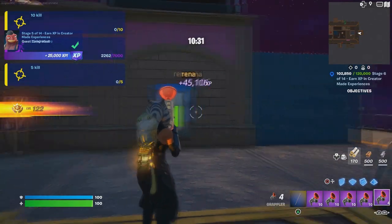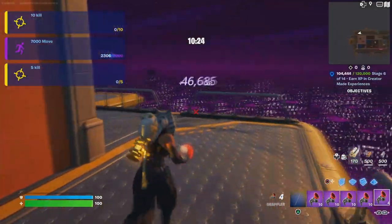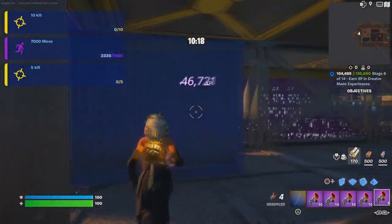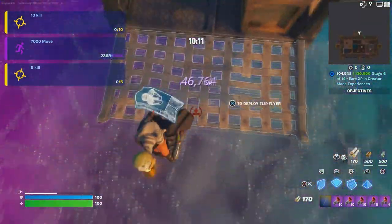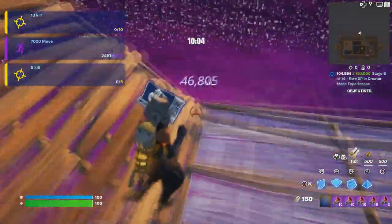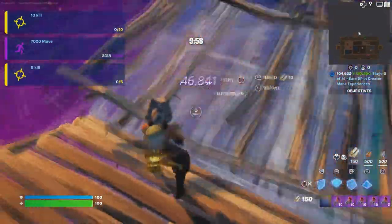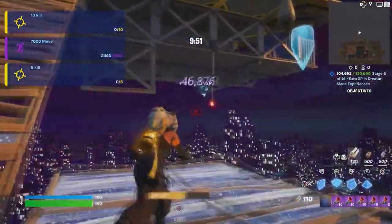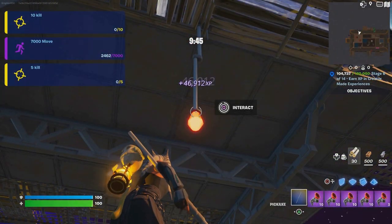Take advantage of this right now. Walk down the stairs, make a left, turn around, make a right, and come over here. Jump and build a backward ramp. Head toward that light bulb you see over there — break anything in the way, jump backward, and build up to reach it. Interact with the light bulb button and that's it — I just ranked up again!